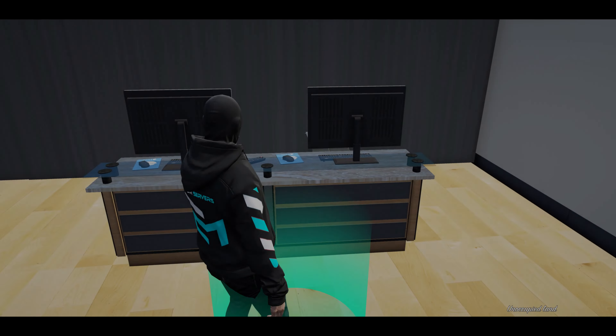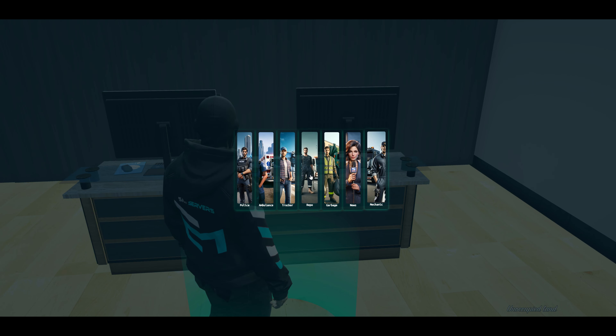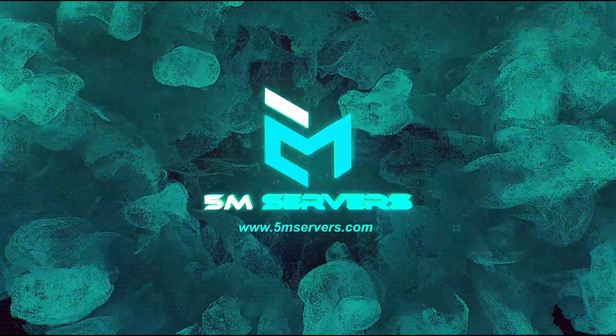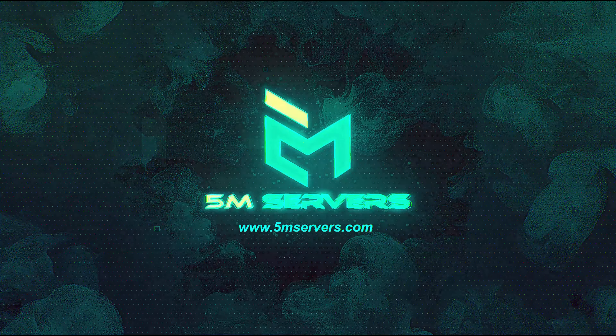If you are a customer who owns an update pack you are now welcome to request the new files. We will also be issuing invites to our new Discord for any customer who has recently ordered prior to our new updates. Customers who own an update pack can unlock new scripts and things like this often, all for no extra cost. The QB core update 1.8 is now available to order and download only at 5mservers.com.